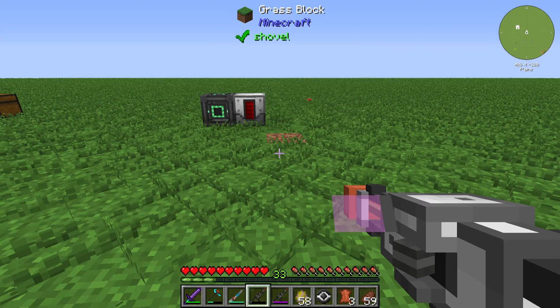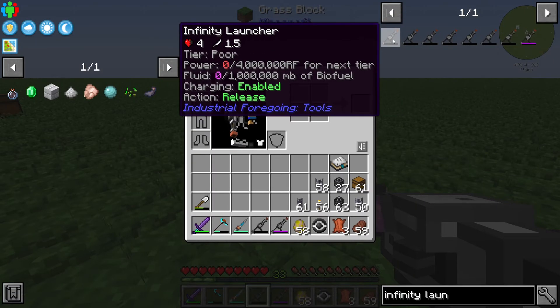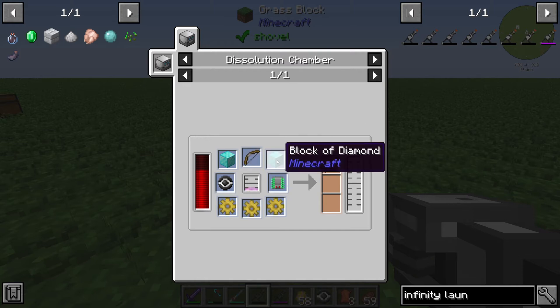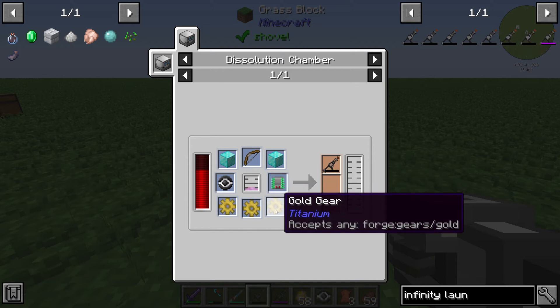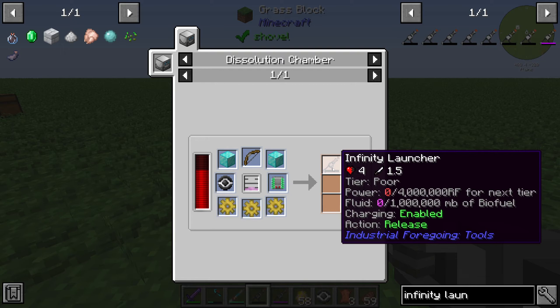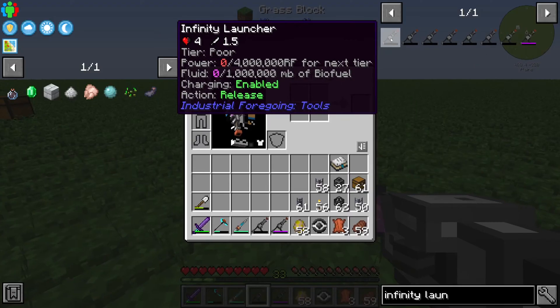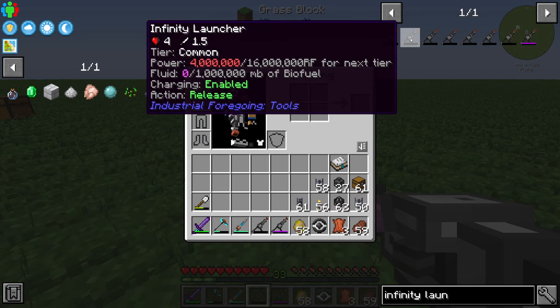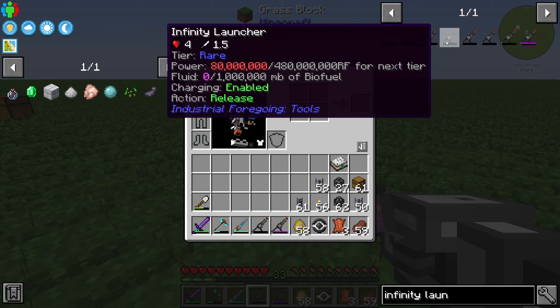Hello guys and welcome back to another Industria 4 Govie tutorial. In this episode we will take a further look at the Infinity Lounger. The Infinity Lounger is created in the dissolution chamber by 2 blocks of diamond, 1 bow, 1 mob empursement tool, 1 range item tier 12, 3 gold gears, and at least 2 buckets of pink slime. Out of that we will get an Infinity Lounger, and we have different types of tiers for the Infinity Lounger.